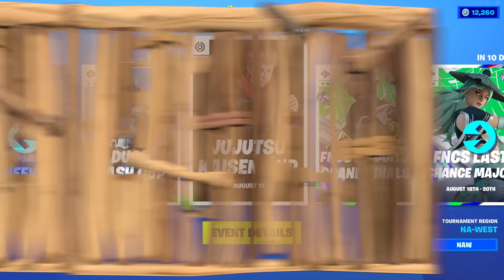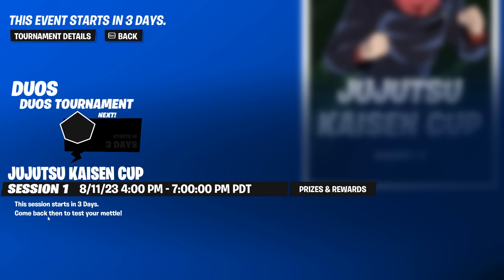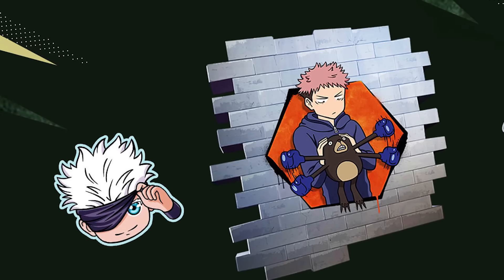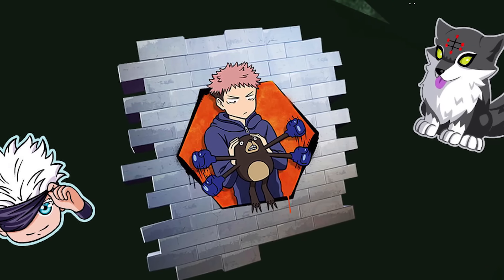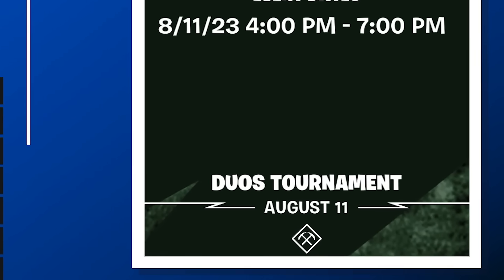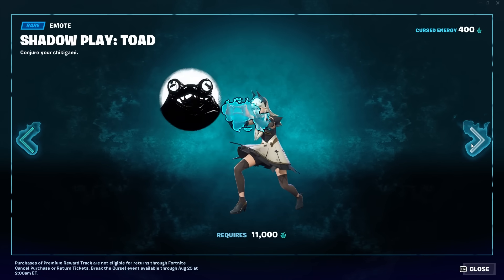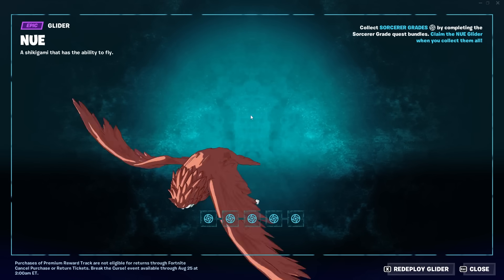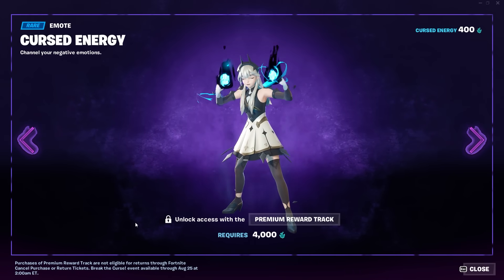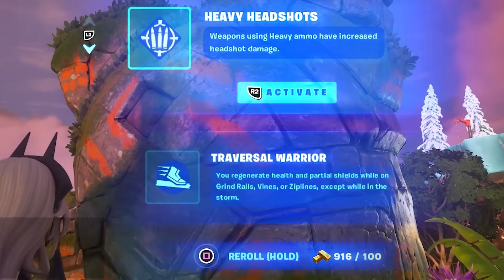There's another tournament coming up in just a few days called the Jujutsu Kaisen Cup. You can't win a free skin, but you can win an emoticon, spray, and another emoticon for placing top 25 percent. It's a zero build duos tournament, so you'll need a friend. Don't forget the free half battle pass with a cool emote and glider available in the menu.